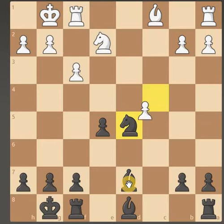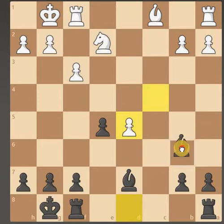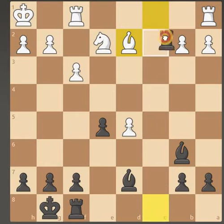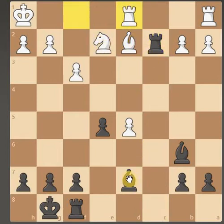He's going for it again — passed pawn type situation. Let's put a bit of a check on the king. Let's get this rook on the file. Let's bring the rook up, attacking the bishop and the knight. The rook is on a white square, let's just double up.